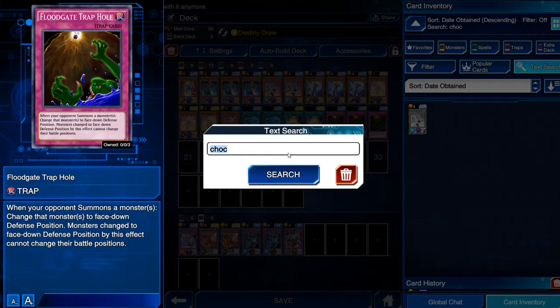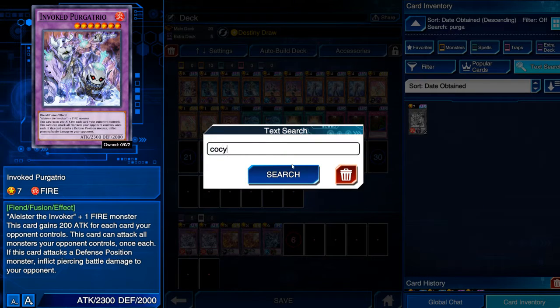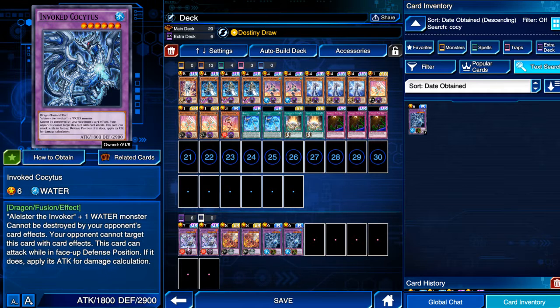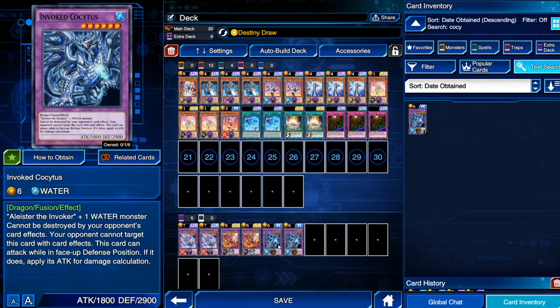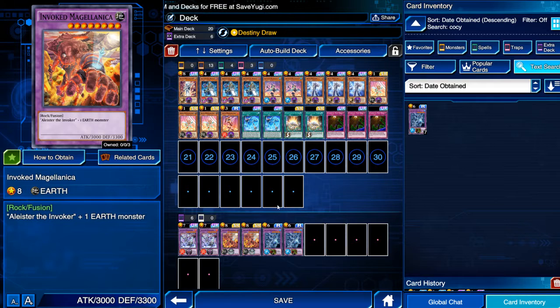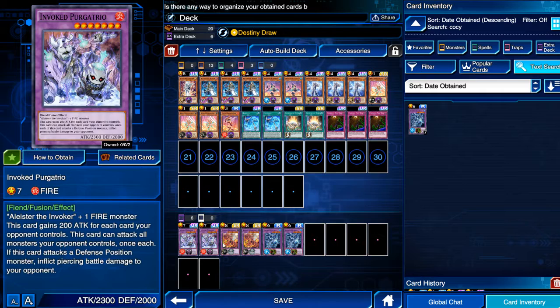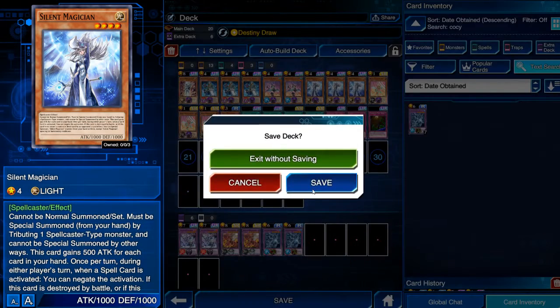For the extra deck, I just pulled something yesterday on stream so I went ahead and updated it. We're running Double Purgatrio — you can get away with one, you don't need two, I just ended up getting my second one. Double Magellanica, really good. Double Cositis — Cositis is really good for stalling, Purgatrio is really good for burning them out. We also have Invoked Magellanica to beat them down with. Silent Magician is really good turn one — you can negate their Invocation and their Cyclones, two really big cards in this meta.